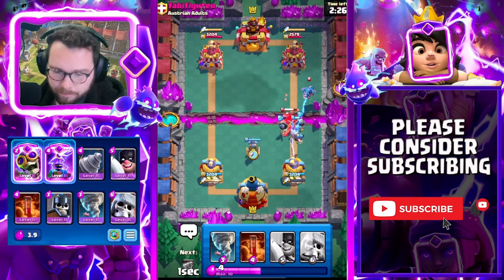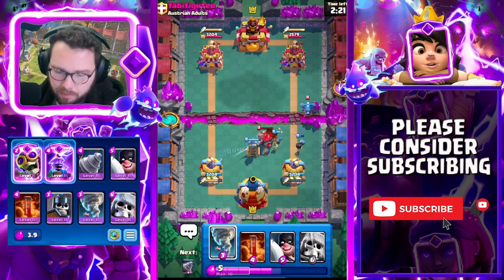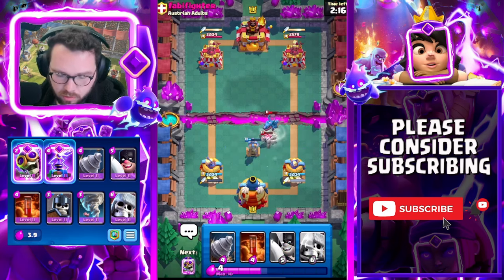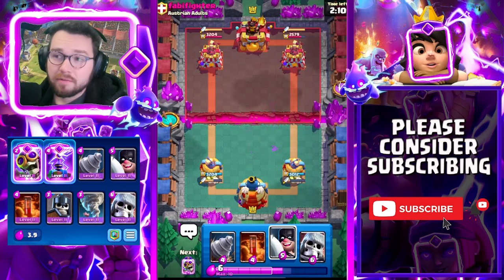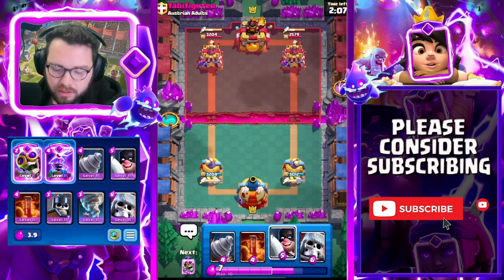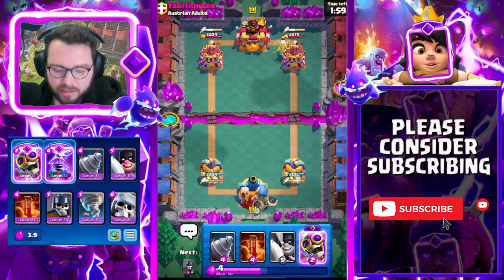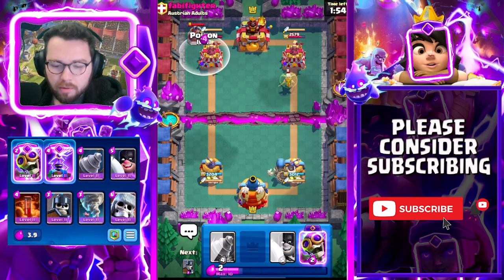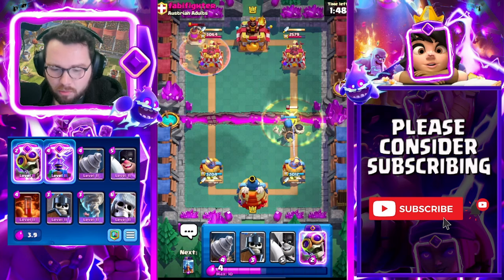Guards high, tesla low — just need to DPS down that golem. E-drag is going to be a little problematic, but we'll tornado it over here towards the tesla. We take one e-dragon shot but get significantly more drill damage. This deck absolutely demolishes golem — executioner, evo berry, tesla, tornado, poison — all of those cards just absolutely destroy golem. If you don't like golem players, this is a really good deck. It's kind of made as a beatdown counter but especially for golem.